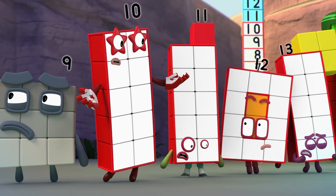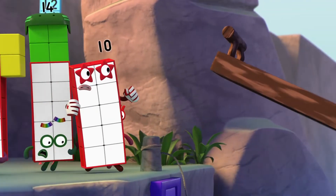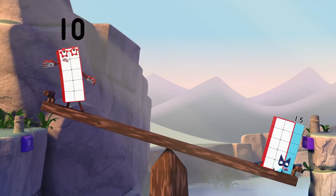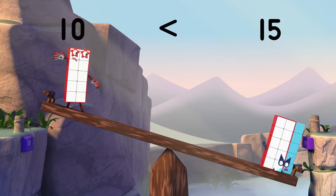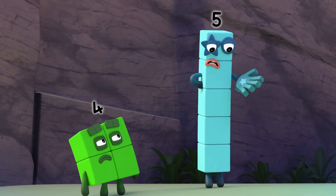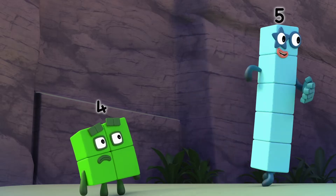We need to balance the bridge out before 15 falls off. But I'm not big enough to do it alone. 10 is less than 15. You need 15 blocks to balance me out. But 15 is 10 and 5. So if I lend a hand...